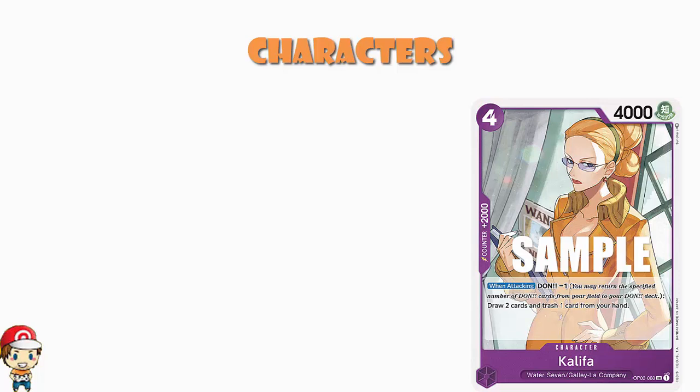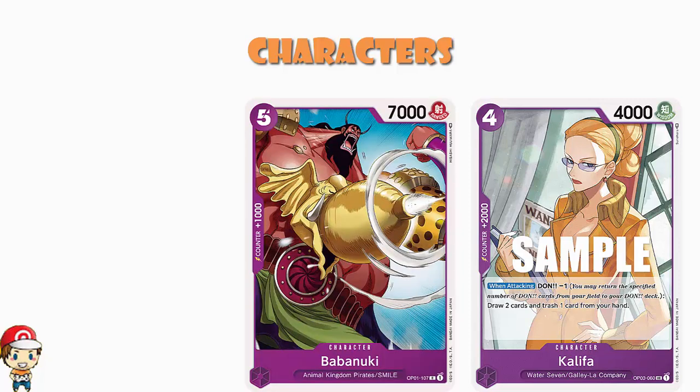We have another vanilla character here — Babanuki. Five cost, 7,000 power, counter plus 1,000. It really is very simply a case of it being a decent vanilla character. Simple as that. I'd love to tell you more, but unfortunately it really is just that simple.